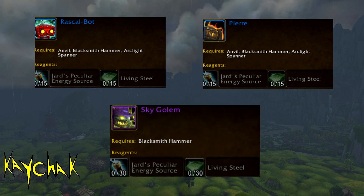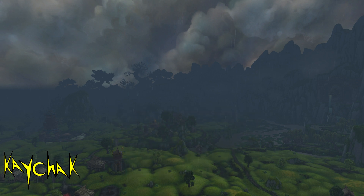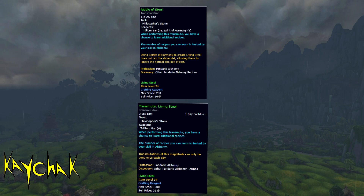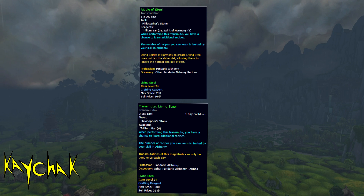Buying Living Steel from the auction house is expensive and will massively eat into your profits. To make the most amount of profit, you will also need one Alchemist on your account who is a Transmute Master, which requires leveling up Vanilla Alchemy, as this allows them to get extra Living Steel making it much cheaper for you. You also need to level up your Pandarian Alchemy to get these transmutes.